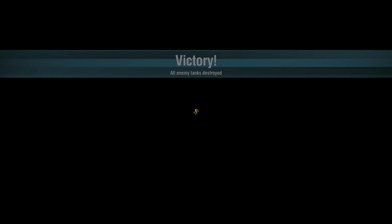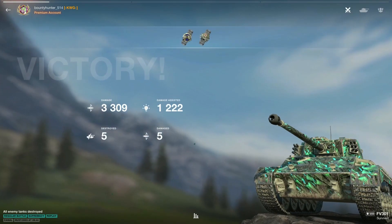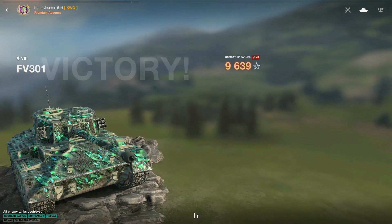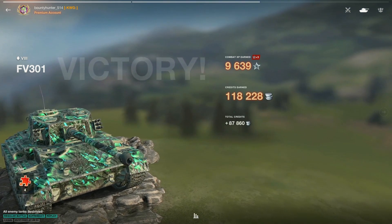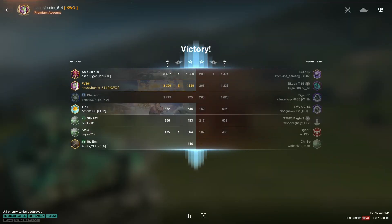Final results for today: 3309 damage, 1222 assisted damage, and five kills for the golden M. 9639 XP with the times-3 bonus, and 87,000 credits. Hope you guys enjoyed — catch you all on the next one. May the force be with you, bye bye, take care.